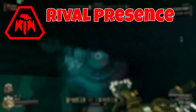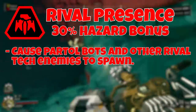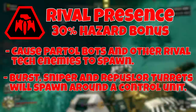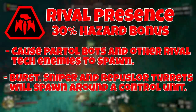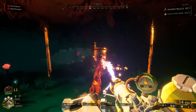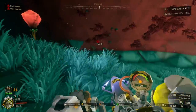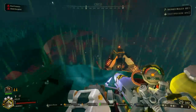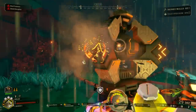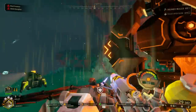Next is Rival Presence, which gives you a 30% hazard bonus. This causes patrol bots and other rival tech enemies to spawn in the mission. Burst, Sniper, and Repulsion turrets are also spawned around a turret control unit somewhere in the cave — if the central unit is hacked, all turrets are destroyed. You can bring more fire damage options since bots are instantly killed if set on fire. Shock effects are also great at dealing high damage to them. Note these mutators can increase the chance of encountering a nemesis.